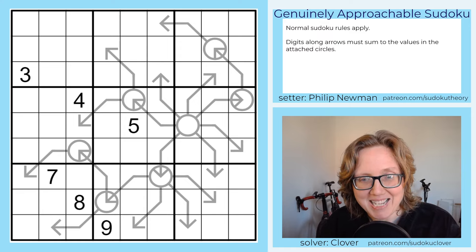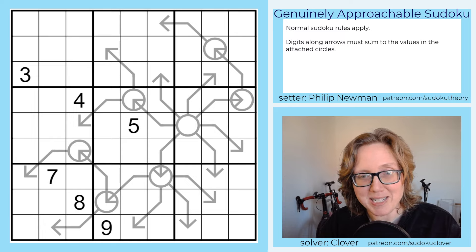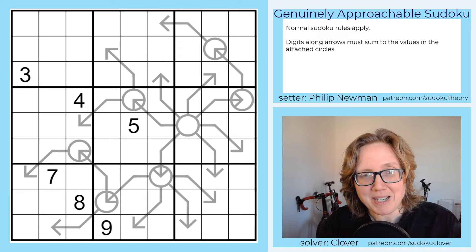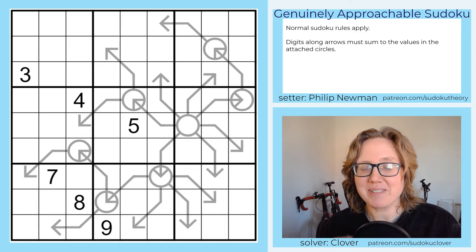We've gotten more consistent over the couple of years we've been doing this, but this is from one of the very first Gas Leaks, when we were still working to get the difficulty consistently approachable. This is a puzzle that Philip submitted for testing that we ended up deciding was too tricky. It has become somewhat infamous because it has a very interesting solve path, and a lot of people found the deductions very hard to see. People are still thinking about this one — I just got a request for a solve walkthrough even though it was released several years ago.